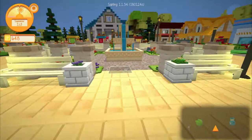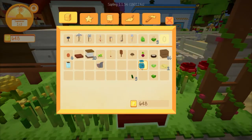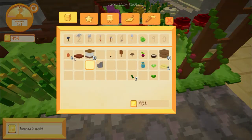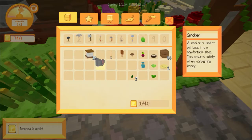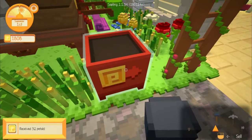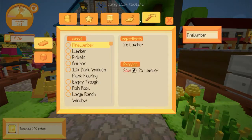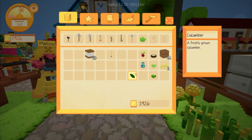I bought a whole bunch of stuff that I might need and I'm going to sell some of it. I don't need empty tortillas, sweet potato, or some of this other stuff right now. I'm going to make a basic salad — I need lettuce, tomato, cucumber, and cabbage. I have cabbage, lettuce, and cucumber. I just need a tomato.